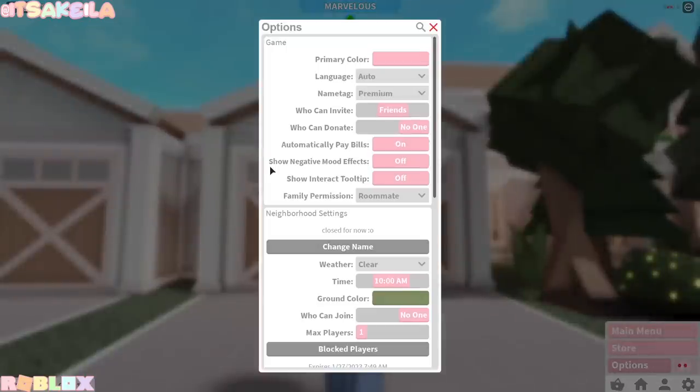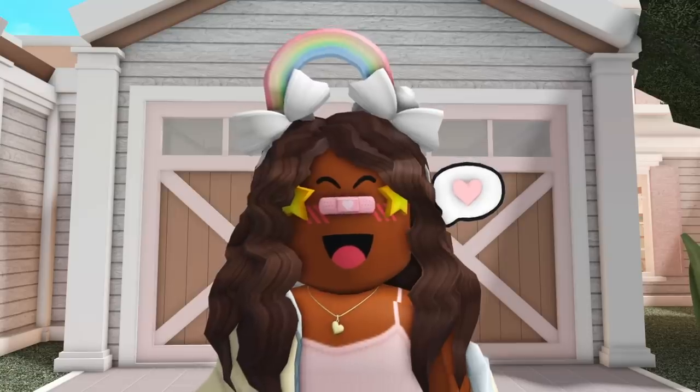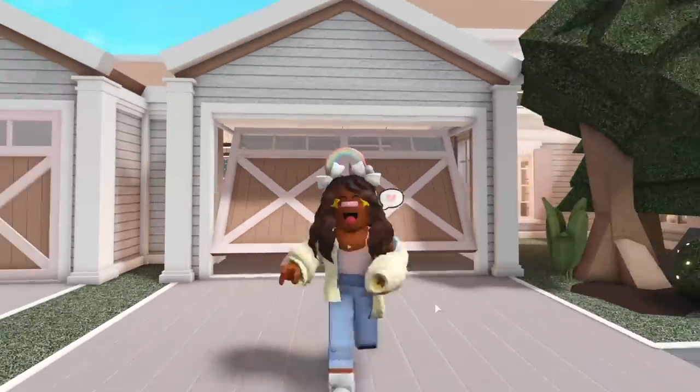So if we go to settings and options, right here it says 'show negative mood effects' and you can toggle that on or off. Now obviously the next thing I'm gonna check out is the toddler morph, so let's head inside.